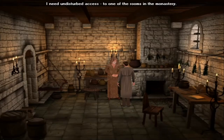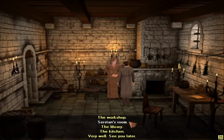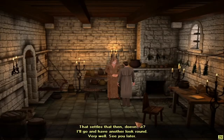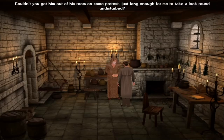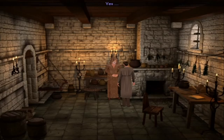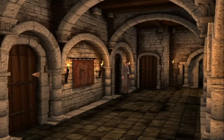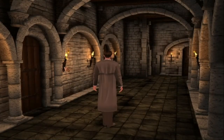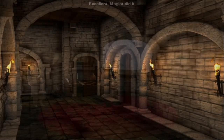I need undisturbed access to one of the rooms in the monastery. Which room? Surstan's room — is that possible? Out of the question. Whenever Surstan leaves his room, he locks the door and never lets the key out of his sight. Or is there some way he could be lured away? Couldn't you get him out of his room on some pretext, just long enough for me to take a look around undisturbed? Yes — I may be able to. I shall try. Magalor did it. Now I can take a good look around in peace.